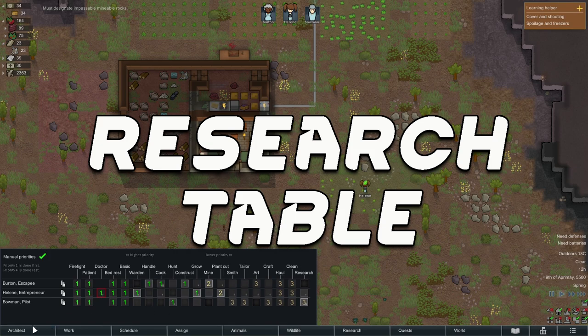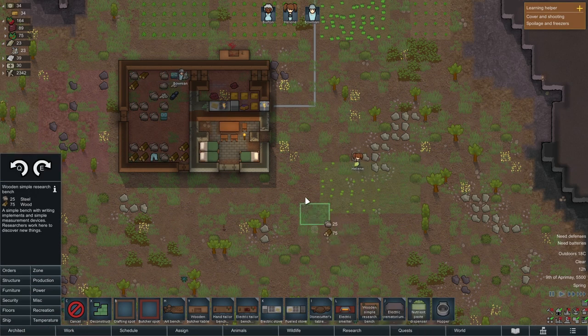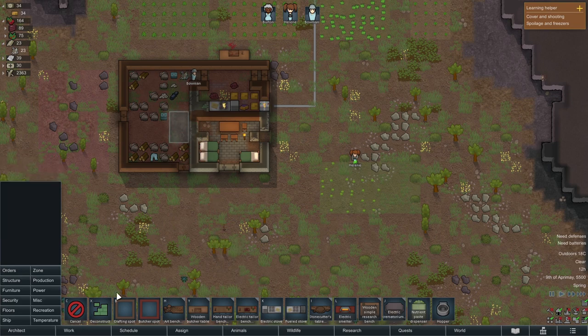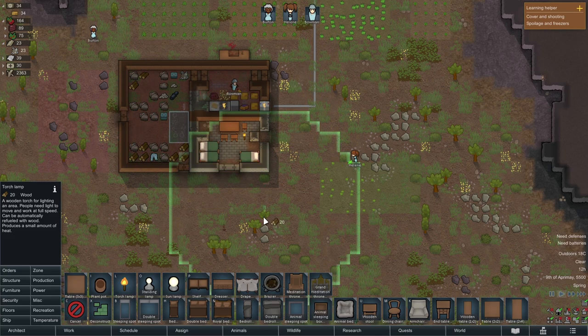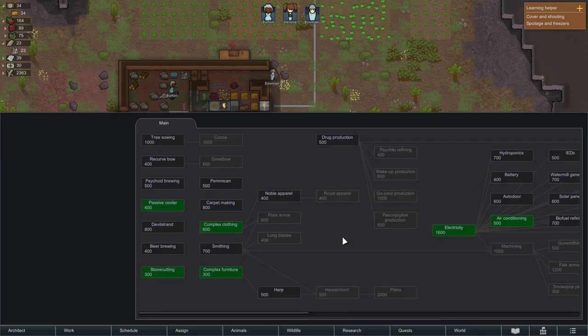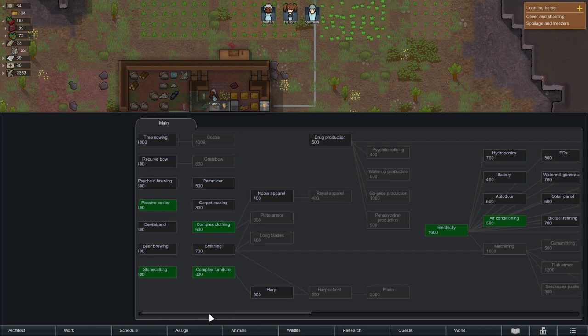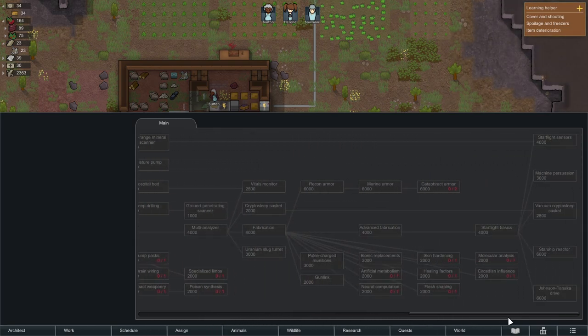Last but not final is a research bench. Research benches are really, really important. We'll also put a lamp in here because otherwise people will be in the dark and get a negative mood modifier. We want to do research, so if we click the research tab, the green bits are the ones we've already got. Depending on your starting scenario you may have more or less, but as we can see this is very extensive and gives us a lot more things to access.